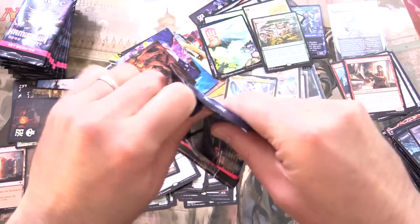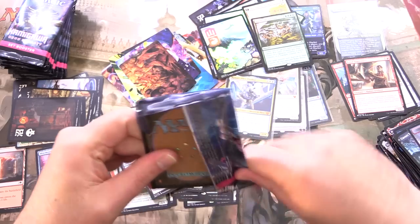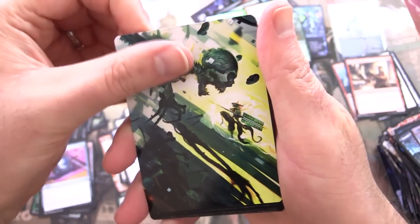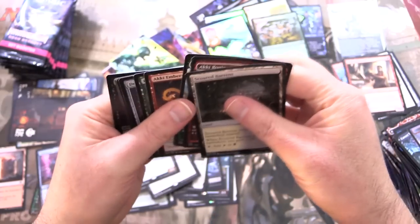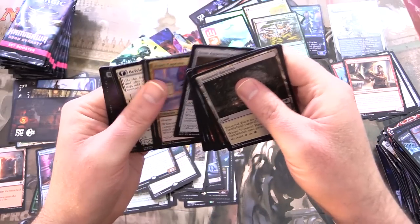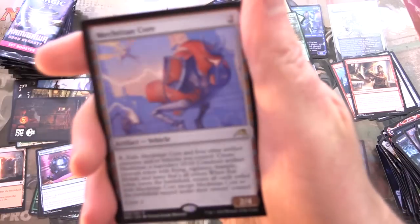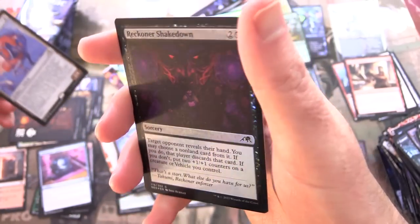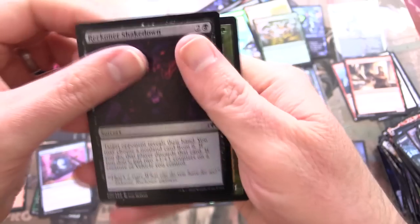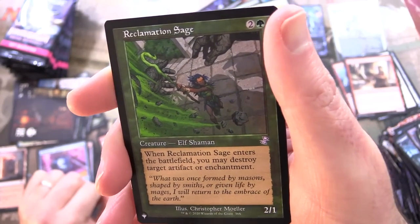Last third — let's pull some more mythics. We've got four so far, including one from the list. Oh, another mech — Mech Titan Core. Foil Reckoner Shakedown. And from the list: Reclamation Sage — what is that from? Time Spiral.